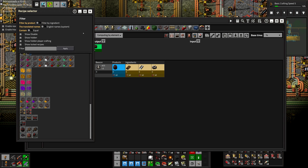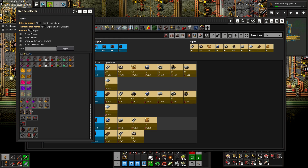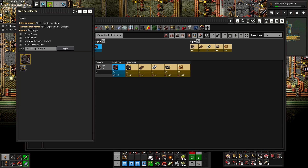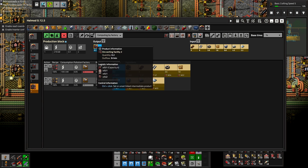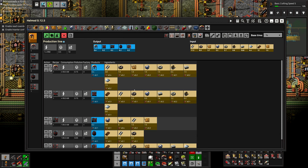What about the powderizers? Those use the clay bricks as well, and one machine can handle that. And then we need to do the ore sorting facilities — one machine. Ore sorter mark one — more clay bricks, but otherwise the output is alright. Okay, that's mostly good.